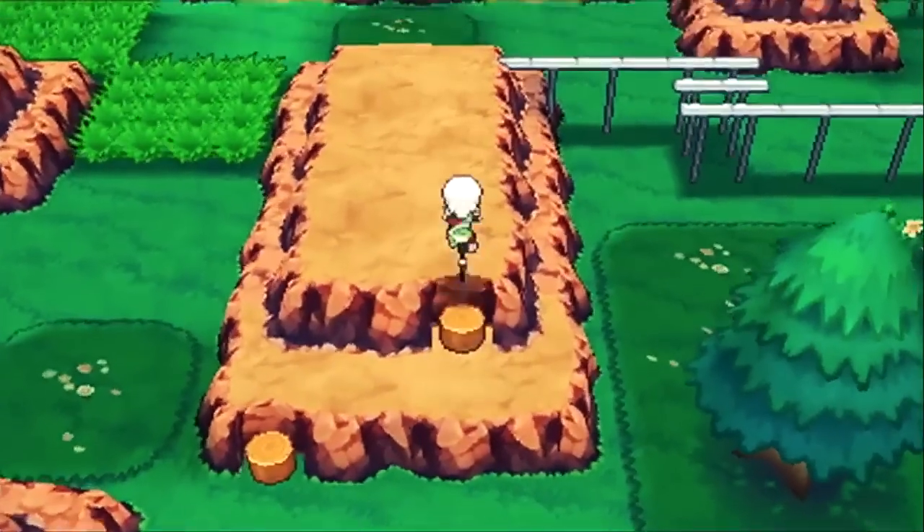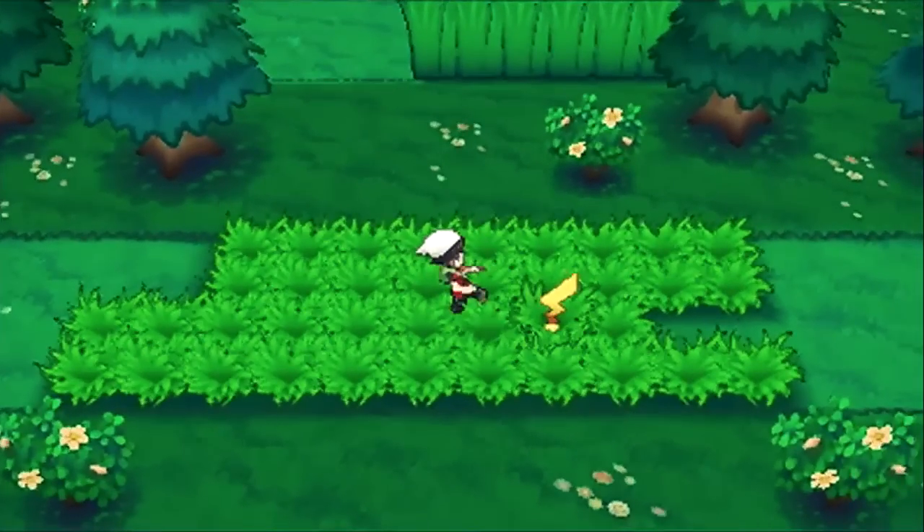Then we have the Acro Bike bouncing around on the rocks. Then this confused me — I have no idea what this is about: you can see your player tiptoeing up to a Pikachu tail. Is that a new feature? That's definitely new. I don't know what this is — there may be information somewhere else, probably should check Serebii or something for that. But honestly I have no idea what this is about, so that's something new for sure.